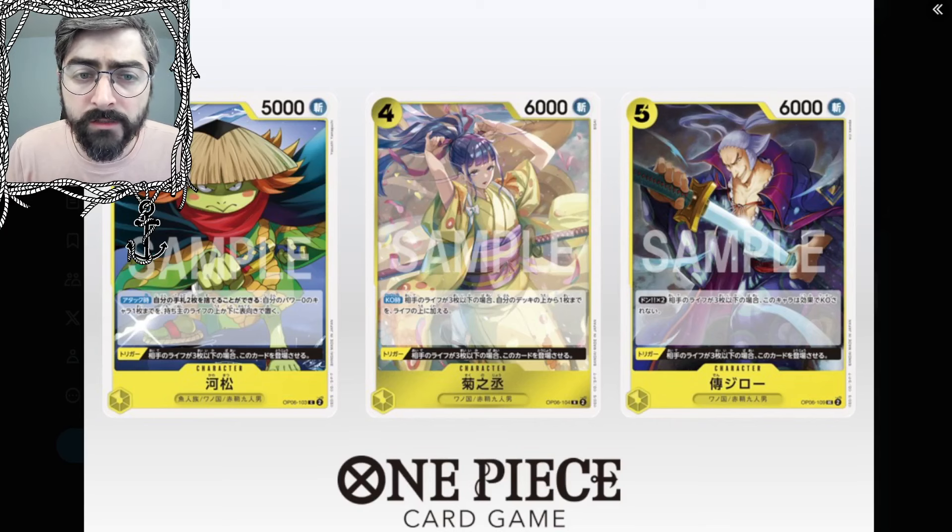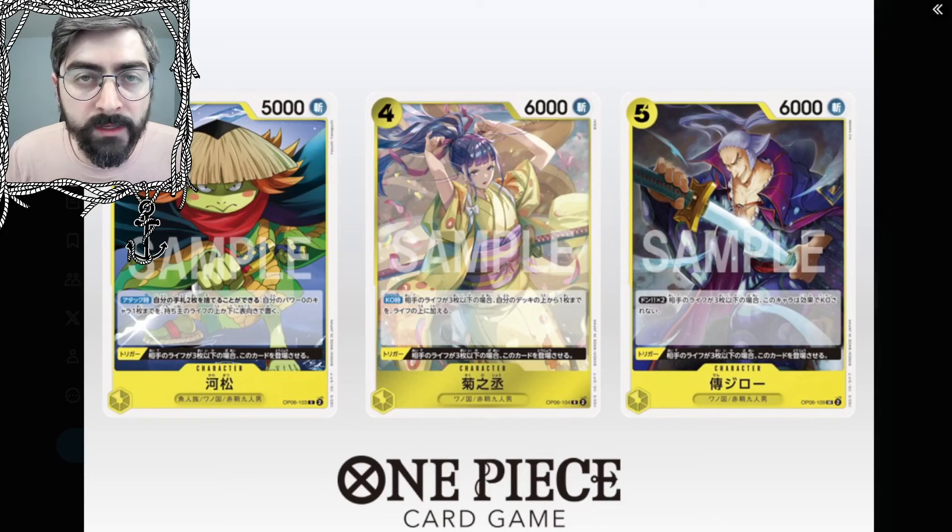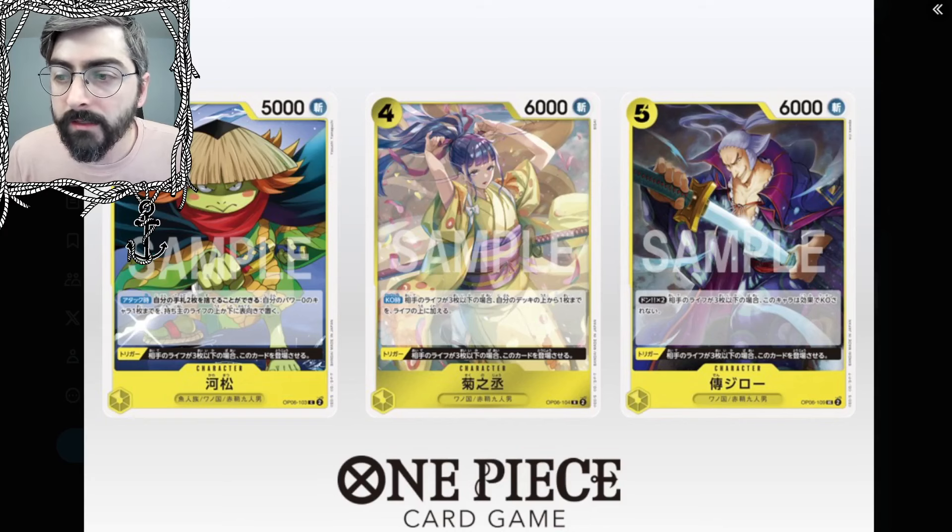The next card is Okiku — yellow character, 4 cost, 6k power, Wano Country, 9 Scabbards. On KO, if your opponent's life is 3 or less, place the top card of your deck to the top of your life. Trigger: if your opponent's life is at 3 or less, play this card. The 3 or less life trend continues — basically your entire endgame this effect will be active. Eventually if you're planning on winning, your opponent's going to be at 3 or less life, so you're going to be gaining a life off the top of your deck. This isn't just great for Wano; I feel like Enel might be able to take advantage of this, and a lot of other yellow life-gaining leaders.